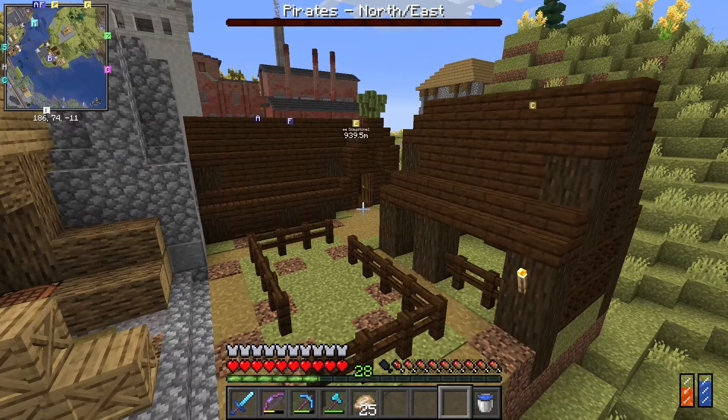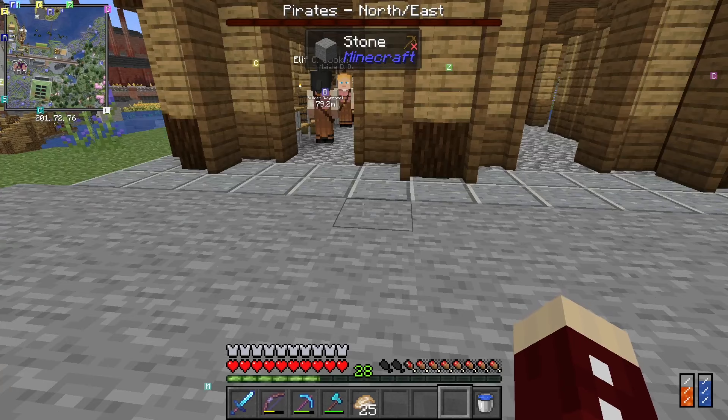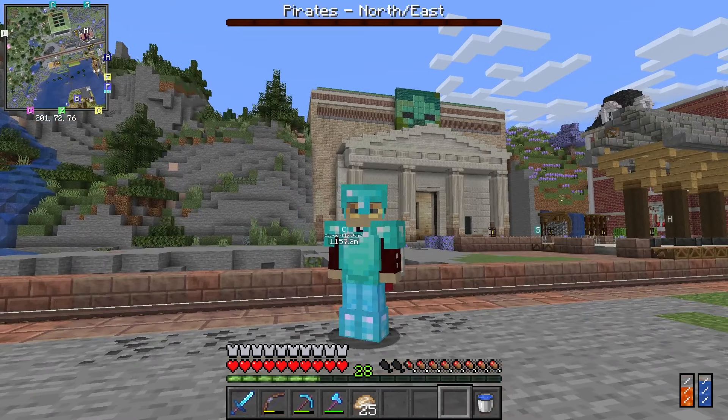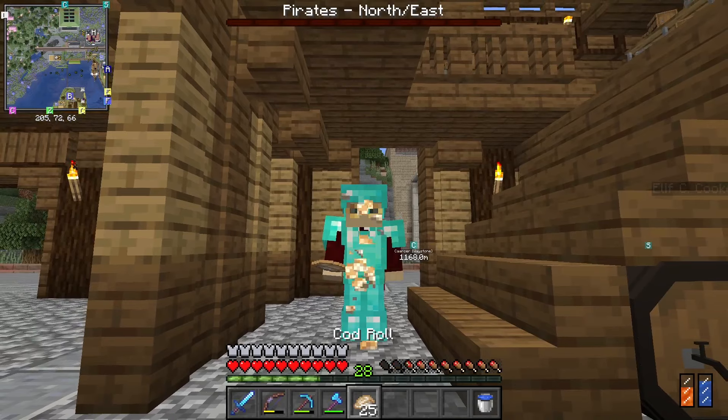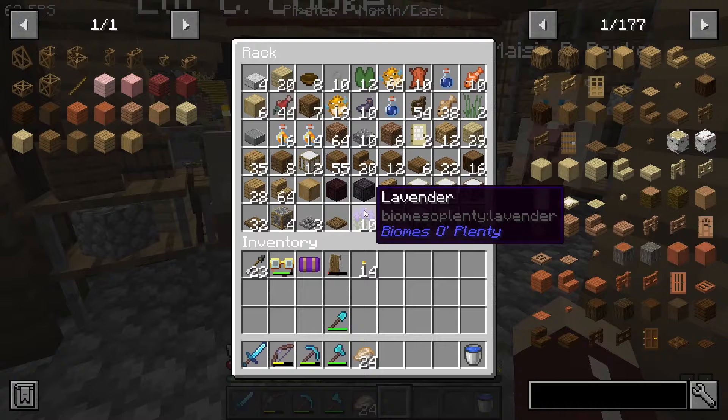I also have another courier's hut because the bad thing I discovered is that the storage warehouse can't actually hire couriers on its own. It needs courier huts, and one hut per courier. I would need to spam a lot of huts everywhere if I wanted a lot of couriers, but these two people are just fine. They deliver all kinds of stuff here.